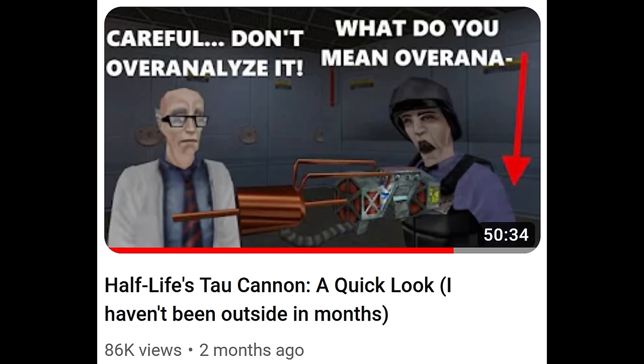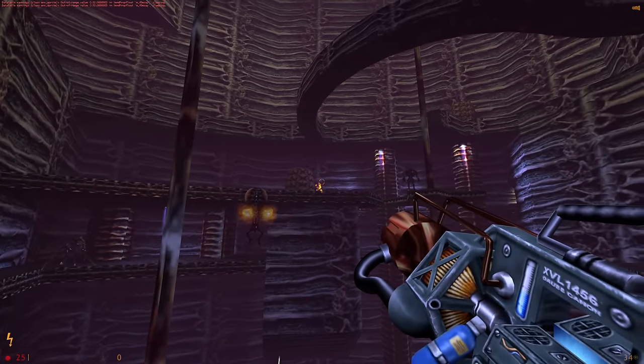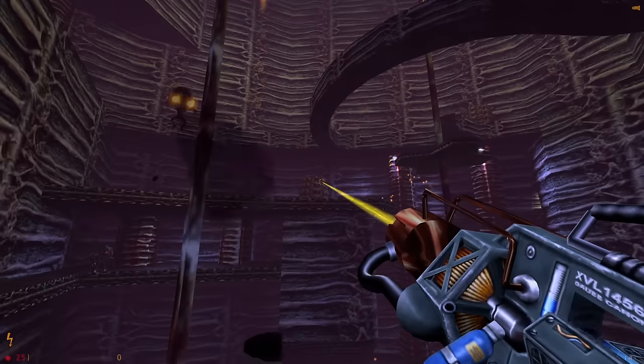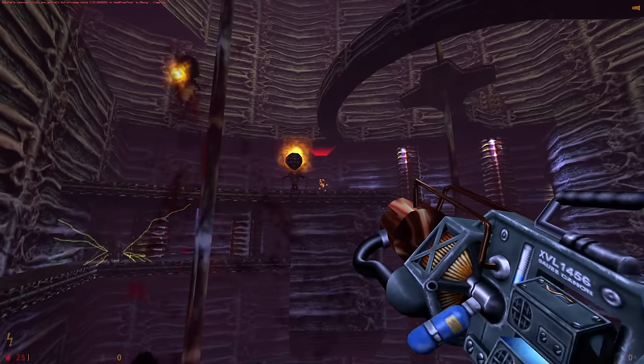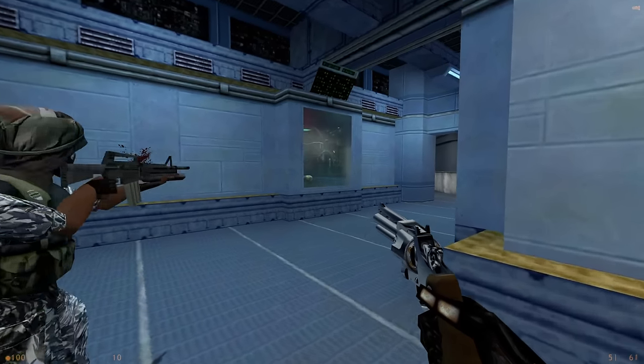I already have a video all about the Tau Cannon that covers the ways the gun changed in Half-Life Source, so I won't go over it again. Vortigaunts, Hound Eyes, Controllers, and Alien Grunts all had the ability to dynamically recruit squad members, but now only human soldiers do. Soldiers don't think that they can shoot through glass in Half-Life Source.